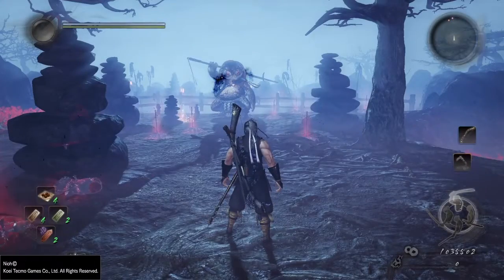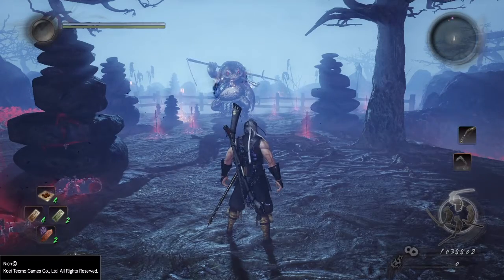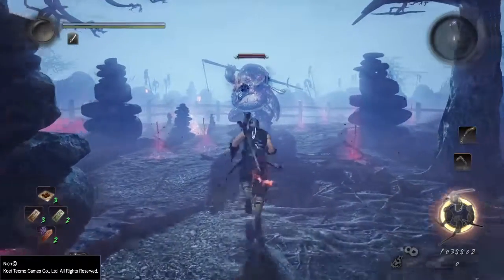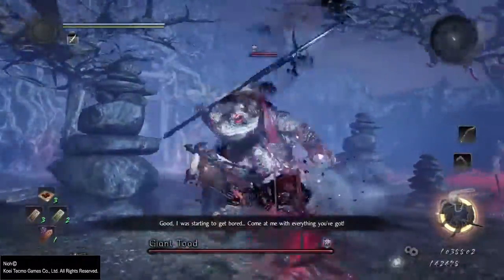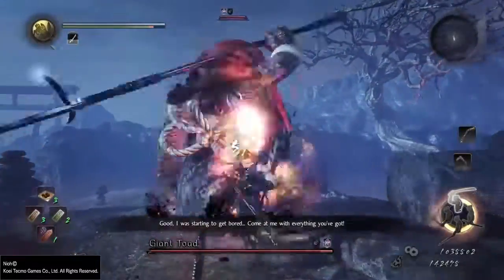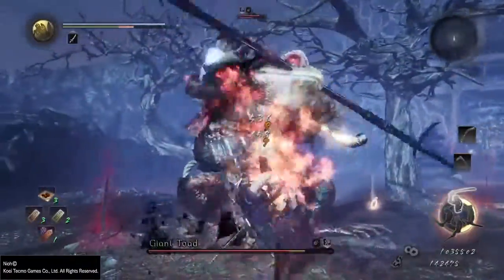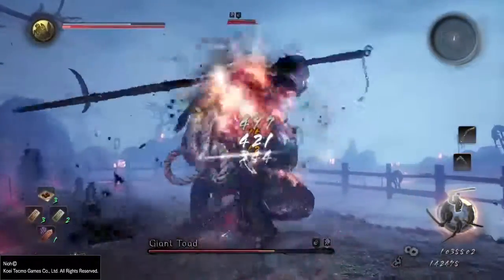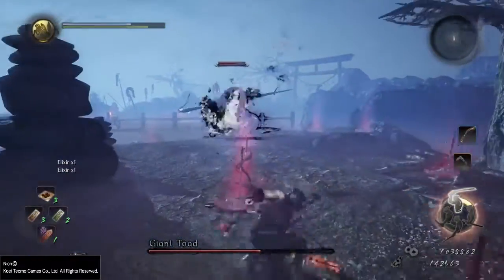First off, this boss is primarily a ranged boss. While he does have a few closer ranged abilities, the majority of his attacks are going to come strictly from range. The idea for this boss is to basically stick to his back as best as possible. As you can see, I open up with the slowing talisman from the omni magic tree, with my weapon buffed with fire magic and also a ninjutsu power pill. I also highly recommend using the sacred water so you have your stamina buffed.